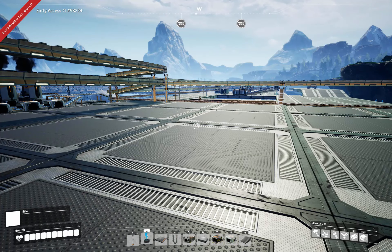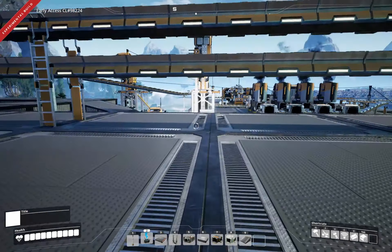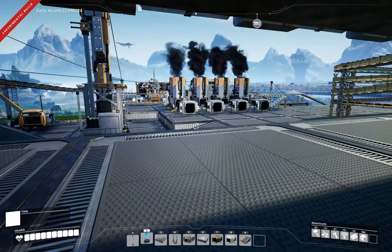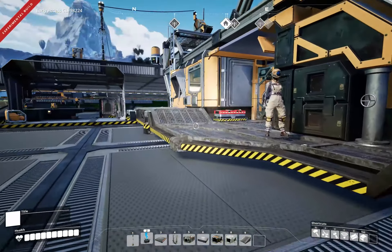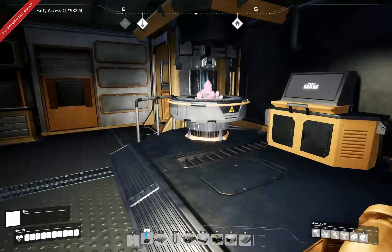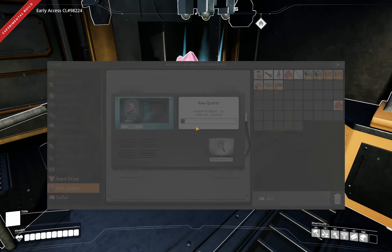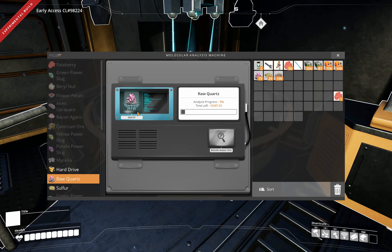Welcome back to Flexible Games where we are playing Satisfactory. As you can see in the top left, I am on the experimental build and we've got some new content that unlocked. I am currently scanning the quartz ore, the rock quartz over here.